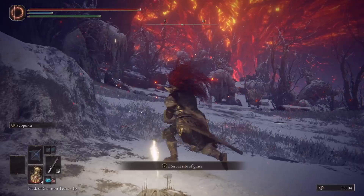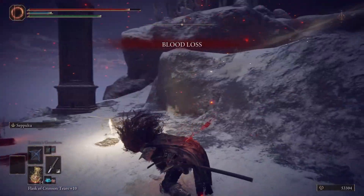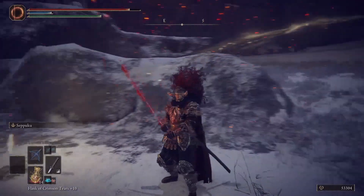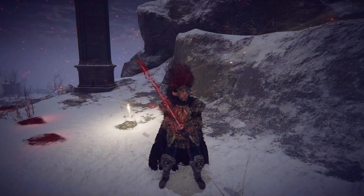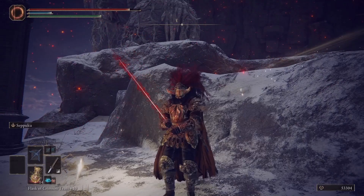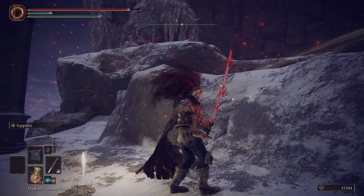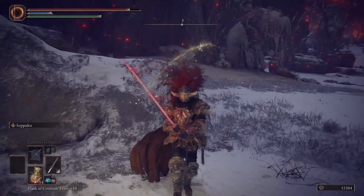After you stab yourself, it's going to do two things: it's going to add bleed buildup to your weapon, and it's going to add base damage to your weapon. You can see the base damage increase on screen right here, but you cannot see the blood loss buildup on the bottom unfortunately — I don't know why. I guess it was just an oversight by the devs, which is quite annoying, but I did do the testing and came out with an estimate of what Seppuku actually does in terms of increasing your blood loss buildup.